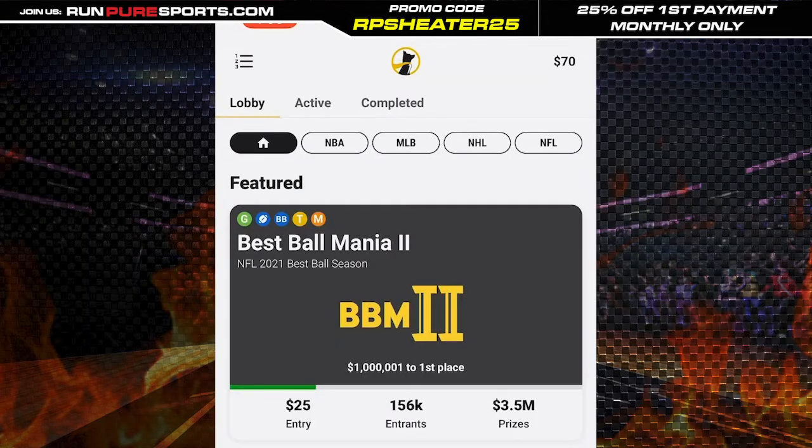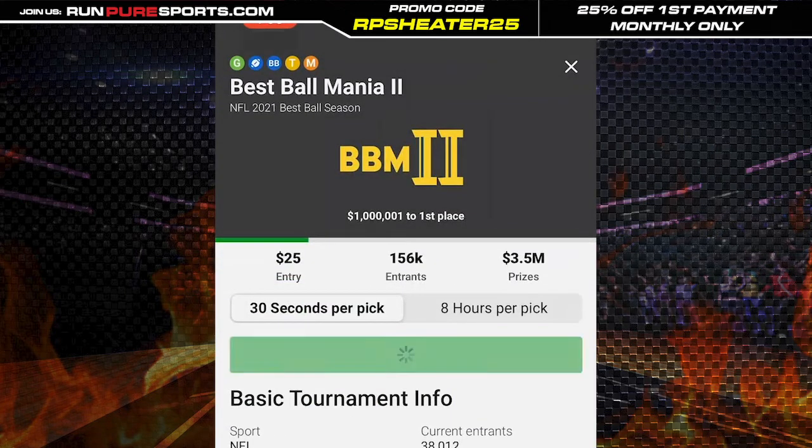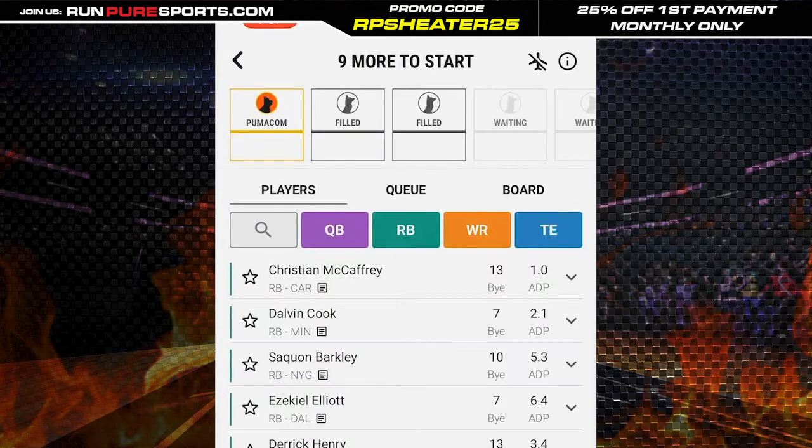In the lobby you can find the Best Ball Mania draft. We're going to click on that and enter — it's $25 to enter, 12-team leagues. I don't go into these drafts with any particular strategy. It's just taking the best guy available in the first round. I've been doing a lot of wide receiver, wide receiver. If I get the back end of a draft I like to try to get Tyreek, Stefon Diggs, DeAndre Hopkins.